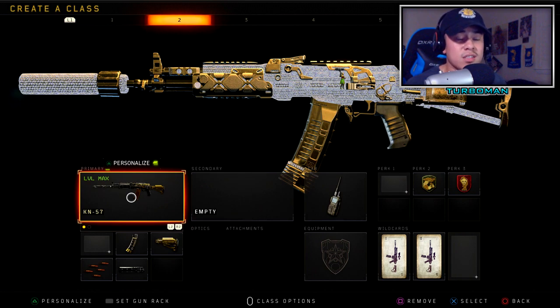Let me tell you why I like this suppressor setup. I know some of you may be thinking, what about the Peacekeeper, what about the Vapor? I feel like the KN-57 is the most consistent weapon out of all three. It's pretty mobile too, so it feels like I can rush and get around the map a lot faster with the KN-57.